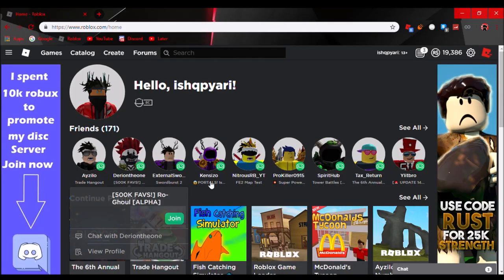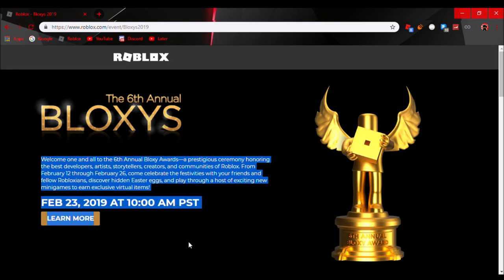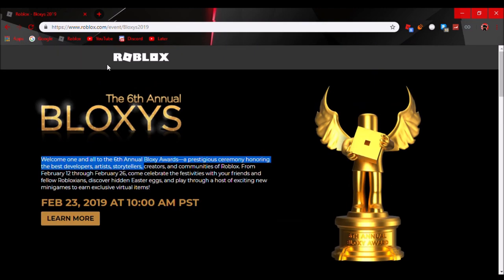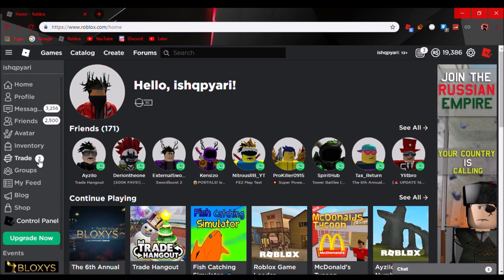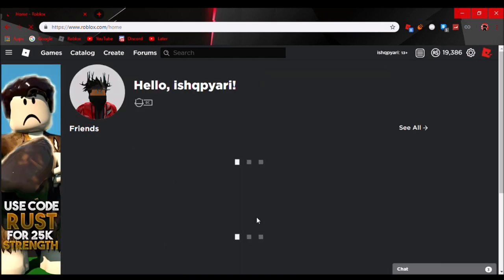Hello guys, Cosmic Flame here with a new YouTube video. Today I'm going to be showing you how to get the new Bloxy items from the Bloxy menu event for the six Bloxys. There are three visible items, and they look pretty cool. There's actually a secret item you can get from this event too. I already got the bow tie and the red carpet one on this account, so I have to hop to a different account. The red carpet is the secret item and I'm going to show you how to get that as well.